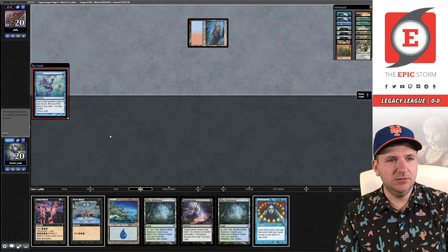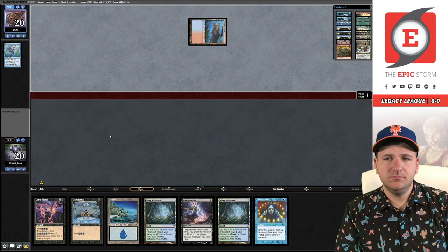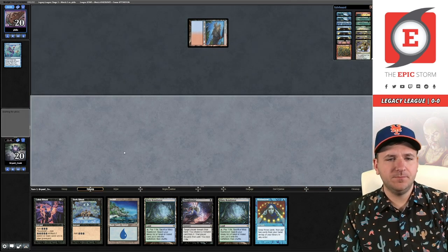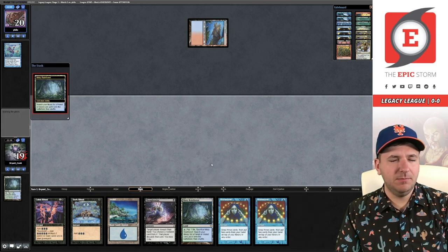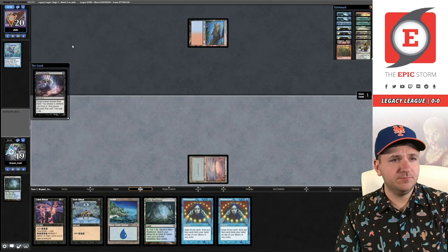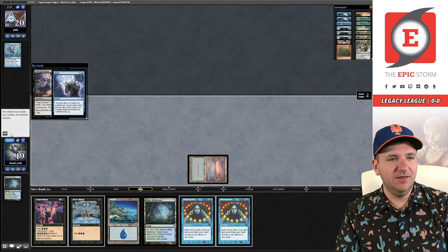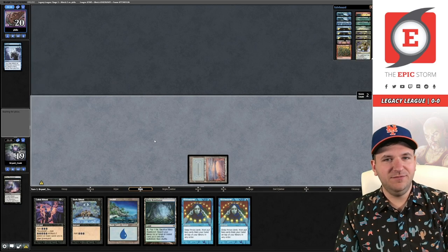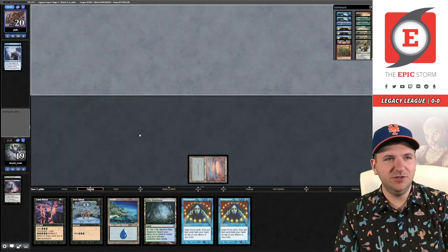Volcanic Island into Ponder. They shuffle off Ponder. I think I'm just going to lead on the Thoughtseize here. Thoughtseize is on the stack and they have Daze this time. So they are playing Daze — it was something that ran through my head when they didn't find one last game after drawing 14 cards.